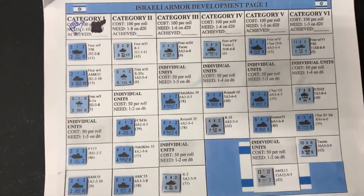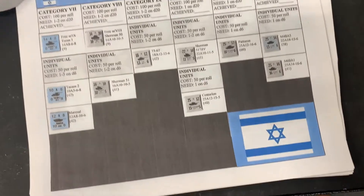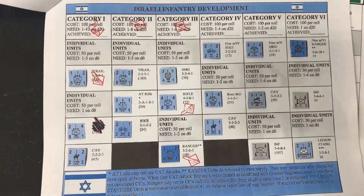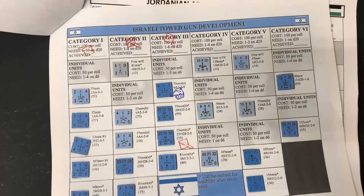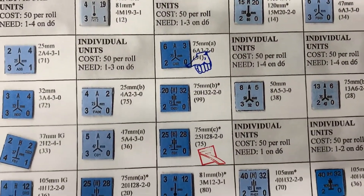The Israelis are still Category 1 armor. They are Category 3 infantry and also Category 3 guns, with a couple of guns unlocked.